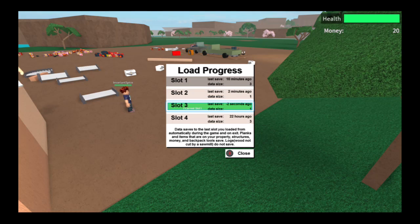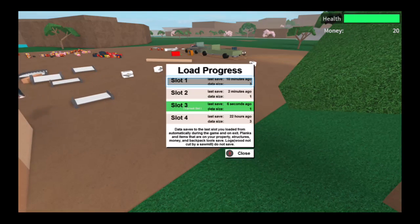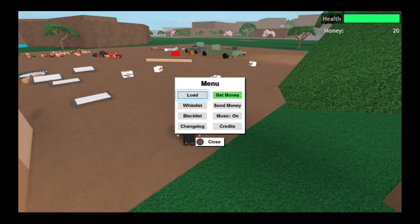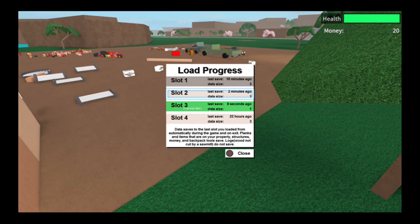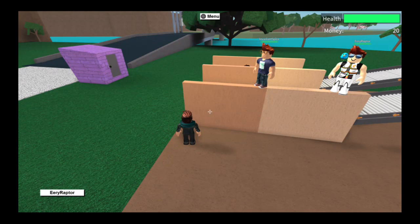Now if you press Load, you are currently on this slot. It says 'negative two seconds ago' — that's a bit weird, but it's okay, it's updated. That's pretty much how you do it — it's really simple. That's all you have to do, and I will see you guys in the next video. Peace.